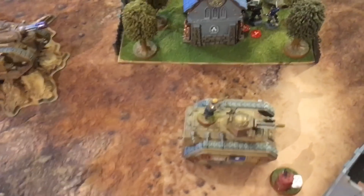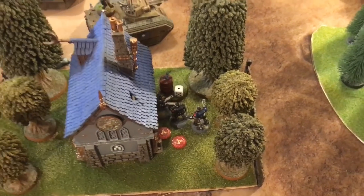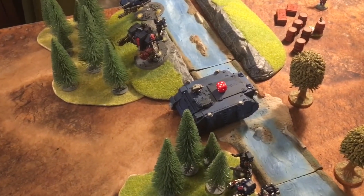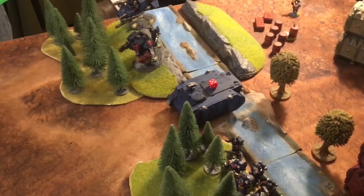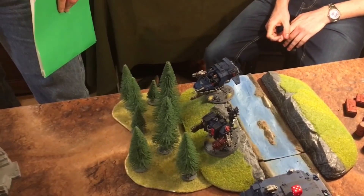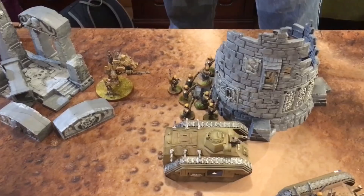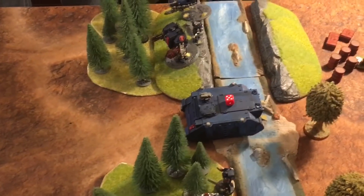Mike's bold move is pushing a Chimera up the middle, with two additional Chimeras all shooting at the Scout Squad — only managing to kill two Scouts. The Vanquisher, needing fours to hit, manages to hit once on a Rhino and Jake fails to save, rolling a five and a two, so the Rhino takes five damage and is knocked to half wounds. The two wingman Leman Russes target the Rhino and a Landspeeder but score no damage. The Autocannon shoots at the Scouts.